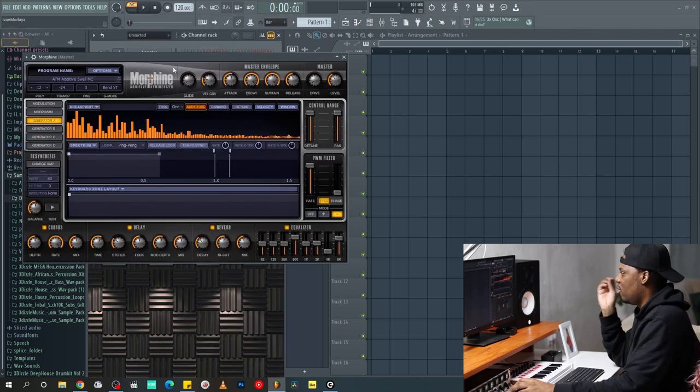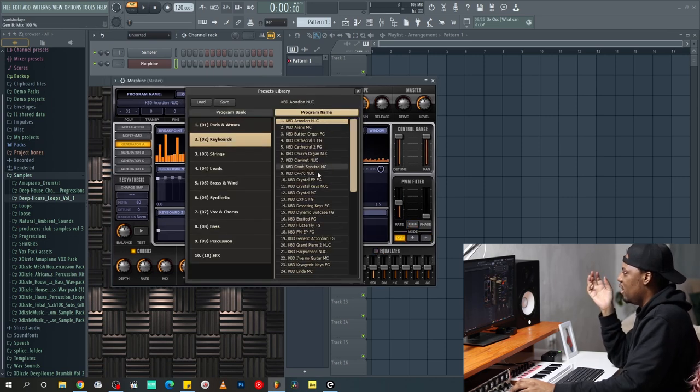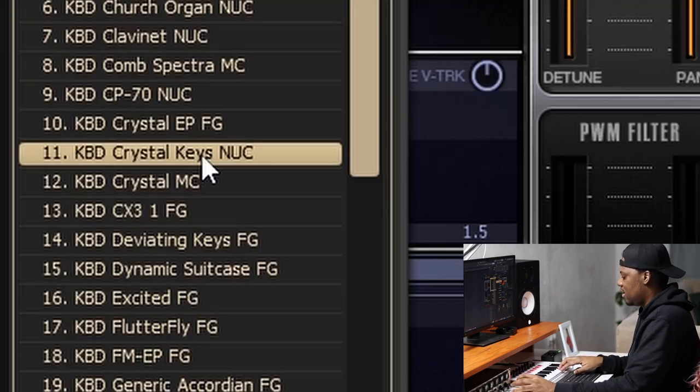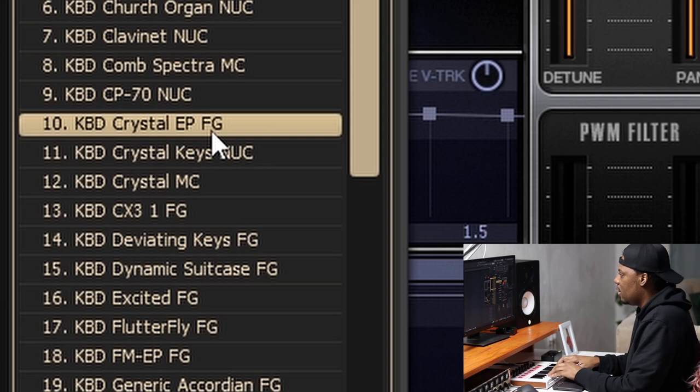Where I usually find keys is in Morphine. I'm really having a good time just exploring the keyboards and keys in here — they're super good. In my previous videos I used the Crystal Keys and the Crystal EP, and they sound super good.